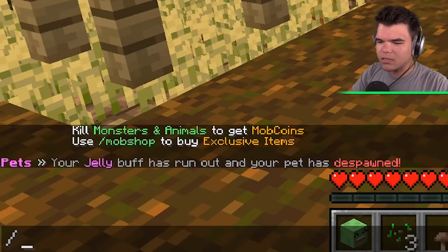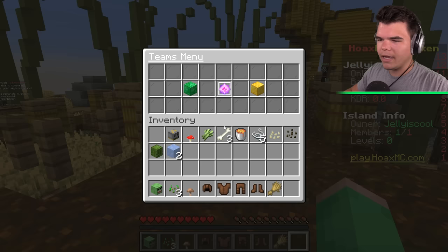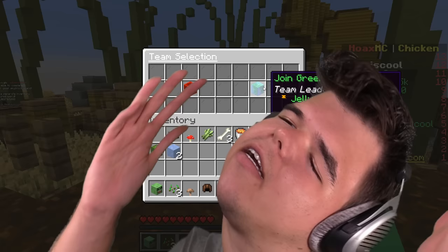Now that we're in here, let's select a team. We're gonna go to slash team, and we're gonna choose the green team. I am the team leader — I need you guys to join the green team because all the green islands are gonna be the best islands. And there you go, I'm now in team green.